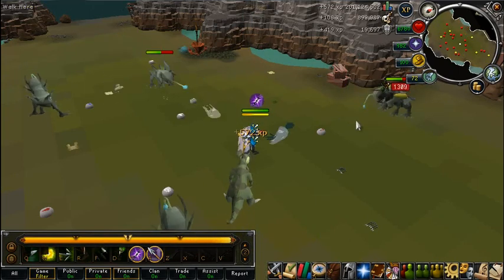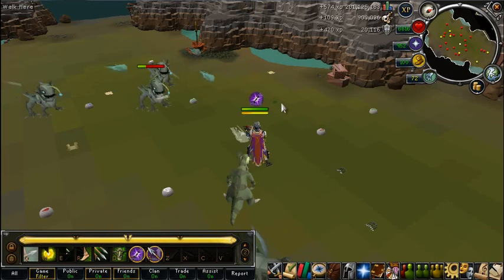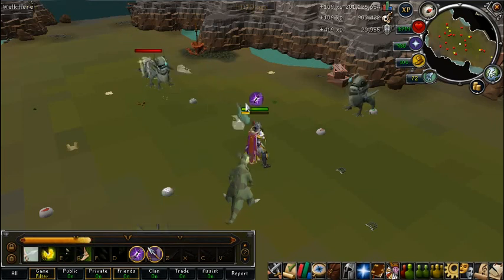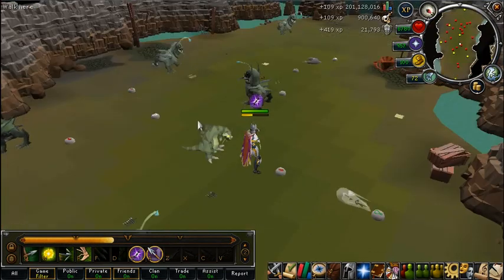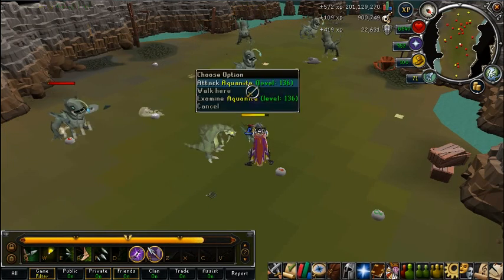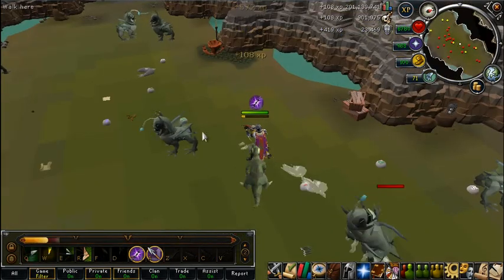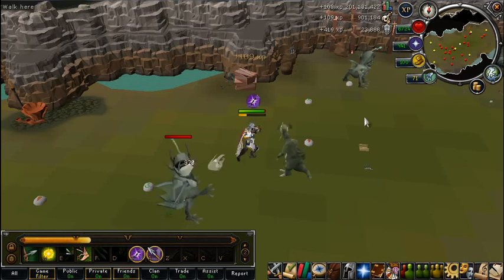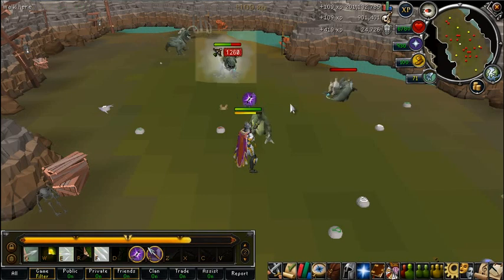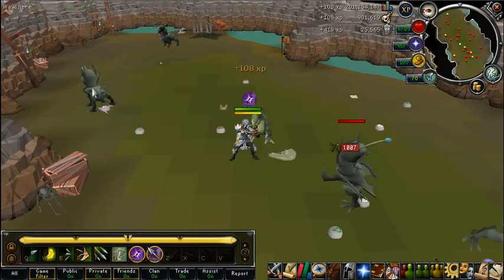I only use basic abilities and then the ability Deadshot, or if you have Chaotic Crossbows, you want to use the ability Unload. Either Deadshot or Unload will pretty much one-hit these things. The basic abilities kill them very fast as well — usually two or three hits. You don't want to be using threshold abilities like Rapid Fire, as they take a few too many ticks to get started. Just use your basics and then your ultimate once your adrenaline bar is full.